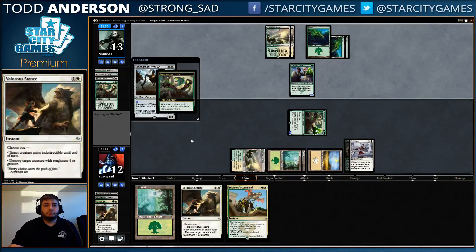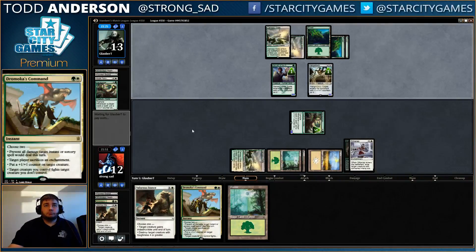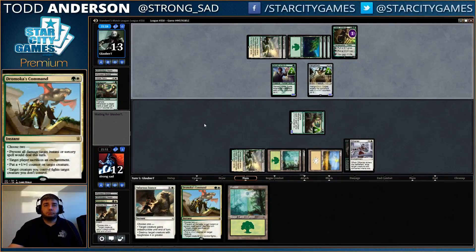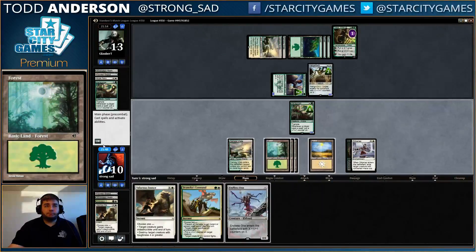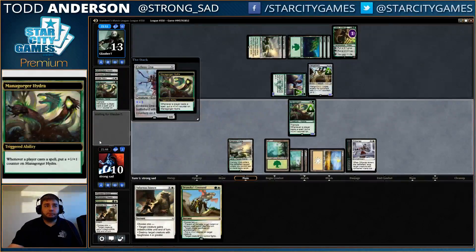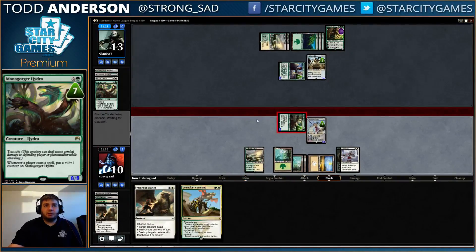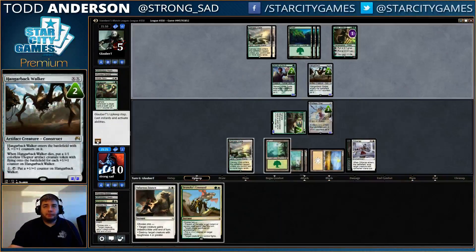Hangerback Walker. Then Nissa. Might actually go after Nissa — not sure yet. He's putting counters on his guys. Yeah, now we're definitely going to go for him. Just play a 3-3 since it can block his stuff. If he chooses not to block, I think we might just go ahead and fight his Hangerback so he doesn't get to grow it next turn. Nah, we'll just hold up. We're in fine shape here.